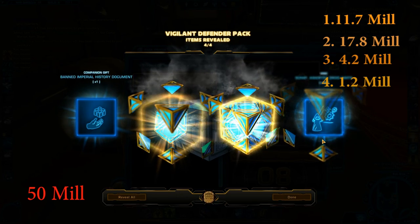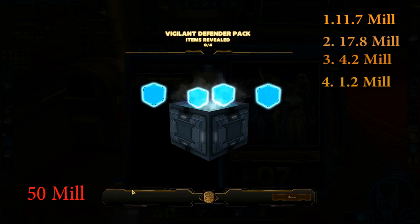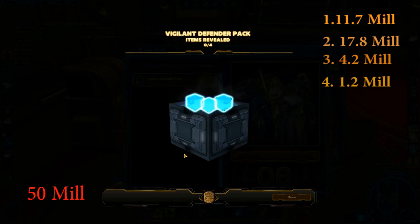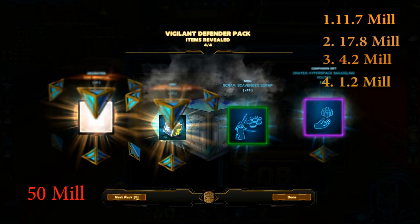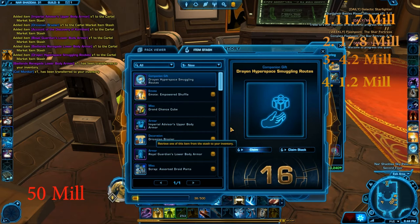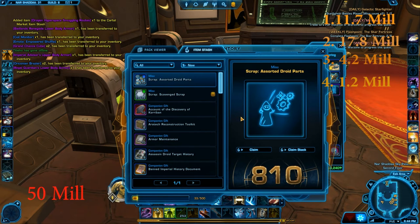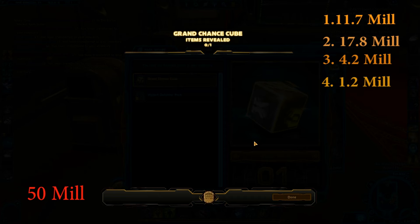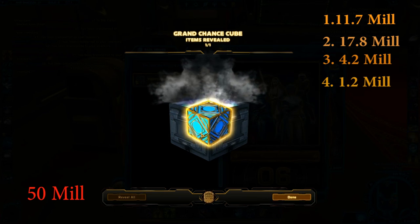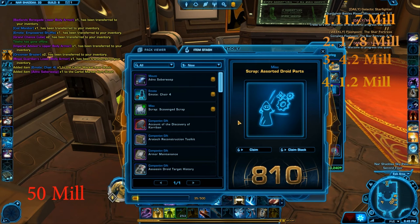Next packs give us a chance cube and the Empowered Shuffle — I made a video about this when experimenting with the pack. Royal Guardian and Badlands Renegade next, then a Coil Monitor and Grand Chance Cube. Opening the two chance cubes — hopefully we get something good, like the really old EMO chair for a video. The last one is the Unknown Saber Wasp — I'm not sure if it's worth anything.